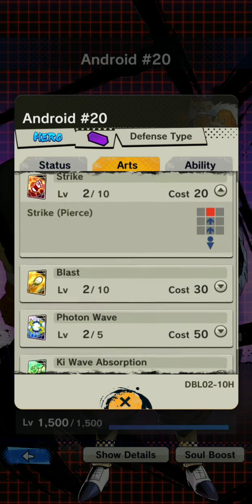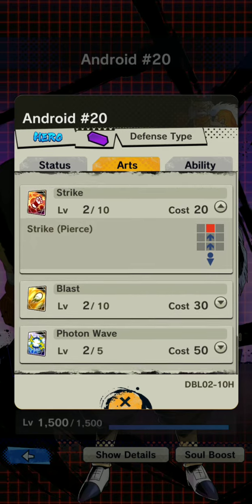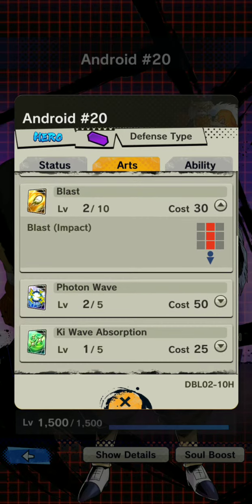Oh, this is Pierce. I don't know the real difference with Pierce unless they go out of their way to explain it. I think Pierce is pretty much a status — if you apply it to somebody, you get an ability that adds additional damage to anybody that's been pierced. It's weird, but don't pay too much attention to that until they start explaining further. So he has Strike Pierce and Blast Impact, which is basic stuff.